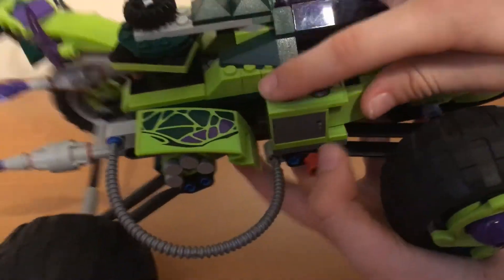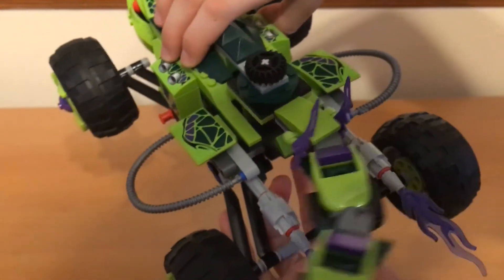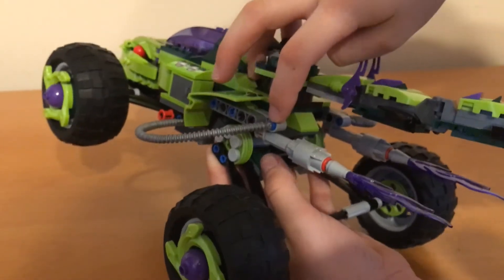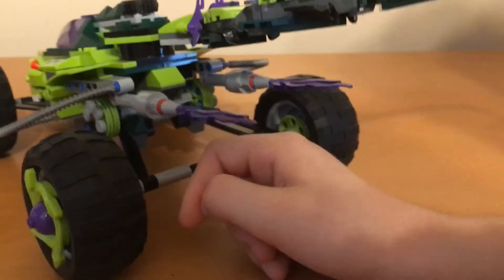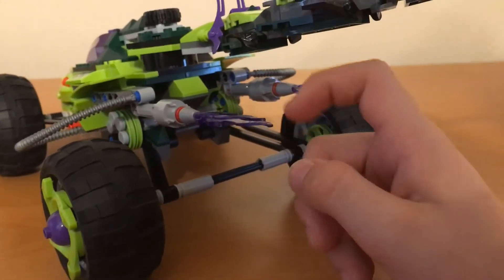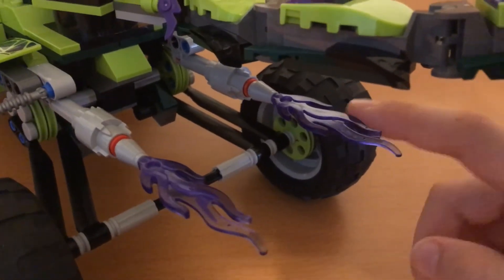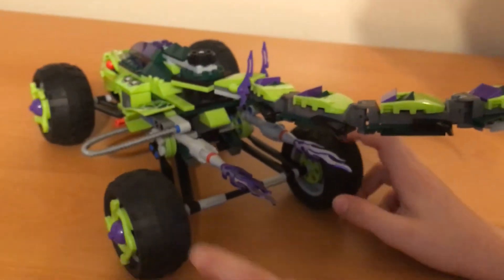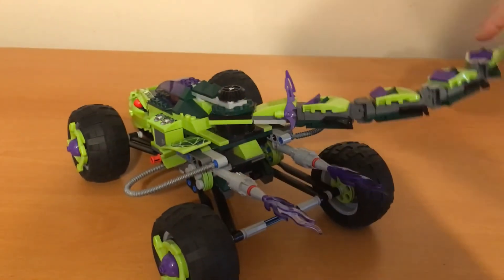These pieces are pretty unique and they have this sticker here, same on the other side. And then there's also these tubes here on both sides. Back here there's this purple flame piece as for the exhaust — it has two of those. And then it has a lot of support for the wheels, and you can press it down a lot if you want for good suspension.